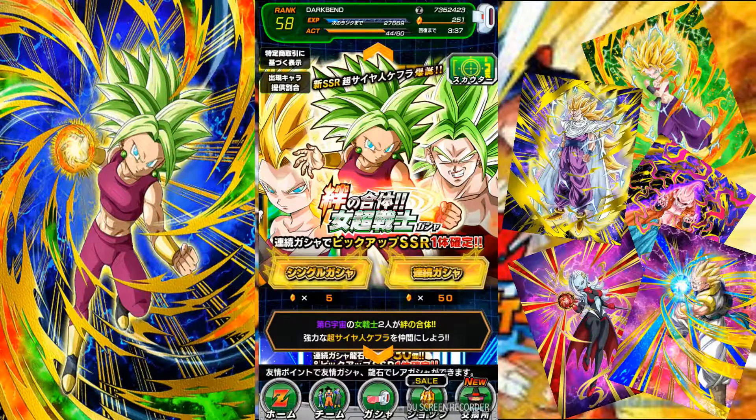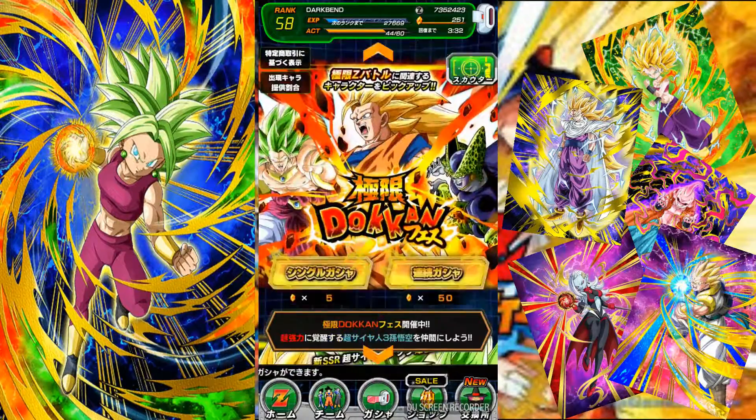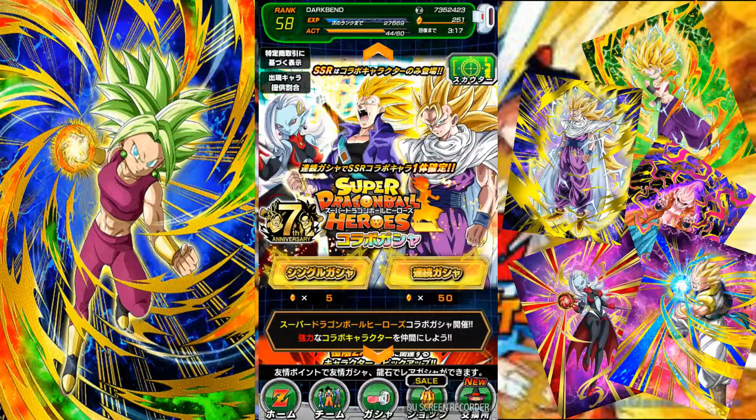The plan for this video is to pull on the Kefla banner. Either we're gonna pull on her banner three times, or until we get her. We're either gonna get her in the first one and then immediately switch, or we're gonna pull three times if we don't get her. And what we're going to move on to is the Dragon Ball Heroes banner, because that Super Saiyan 3 category was announced a while back and these two Super Saiyan 3s just randomly popped up. I don't think either one of them are that good, but they're better than having nothing.